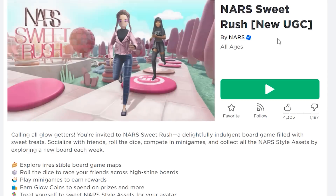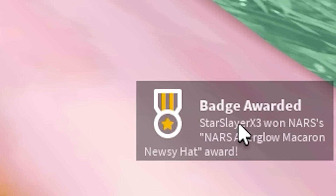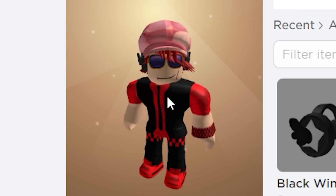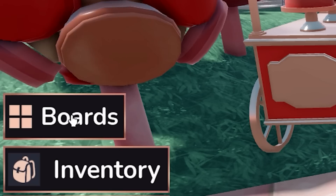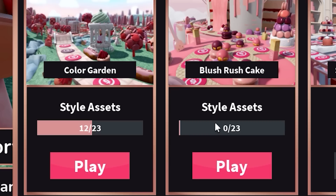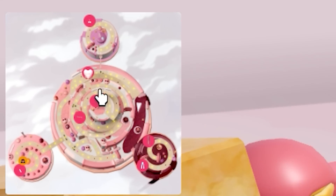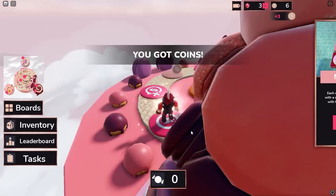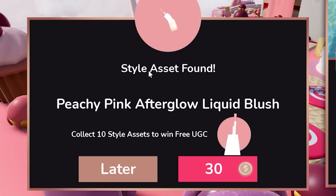We have played this game before, but this time they announced new free items to get. First I got the free item that was glitched the first time, and they gave it to me as soon as I joined the game, so that was very cool. They announced these new free UGC items to get. The first one we can get by joining the second map, and we basically have to collect 10 of the outside items around the map to get that cute UGC pink hat.